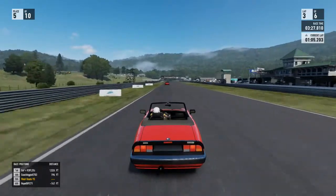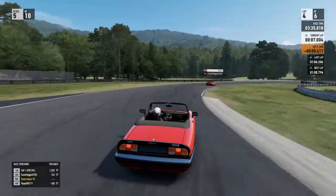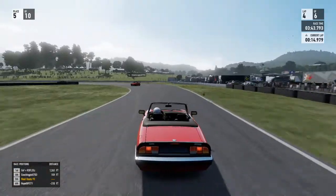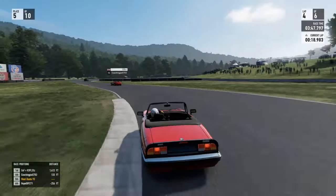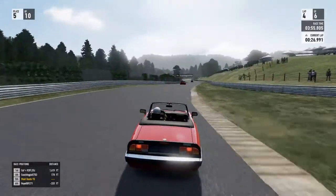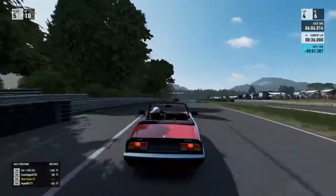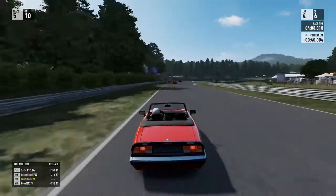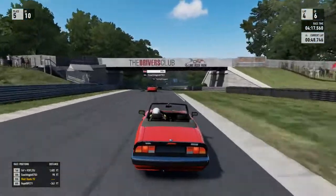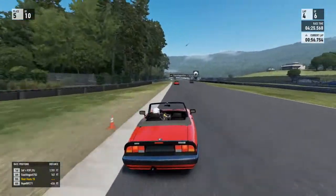I've started using the HUD again - I decided to switch it on. I don't always like to use it, but I decided to switch it on because when people are watching it makes it a little bit easier to follow what's happening in a race: what lap we're on, what position I'm in, how far people are behind or ahead. As a viewer I imagine it'll make it easier to follow, and it's also useful for me - sometimes it can be a bit distracting knowing how fast my lap has been, but it is handy if you forget which lap you're on.